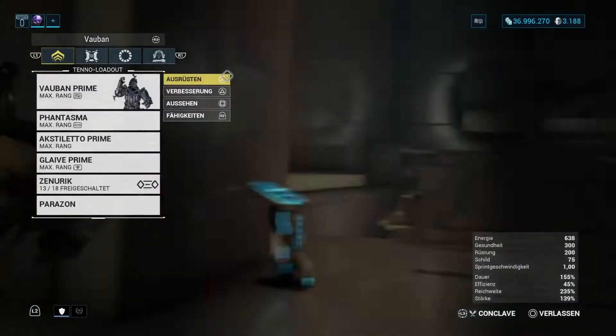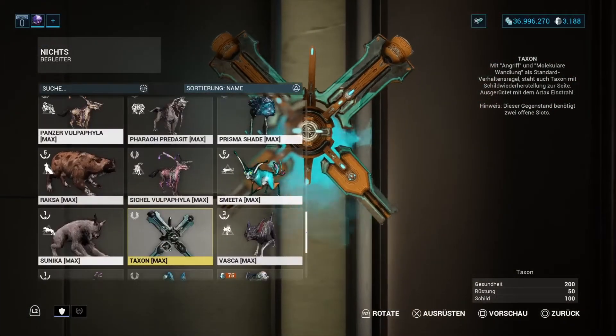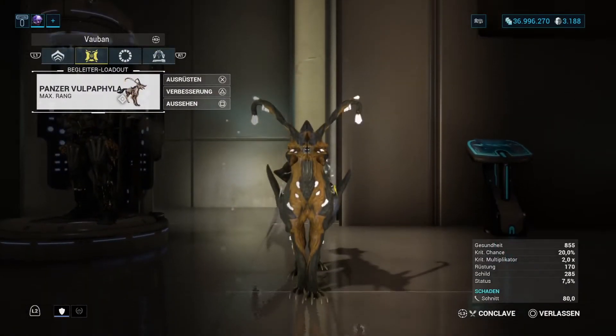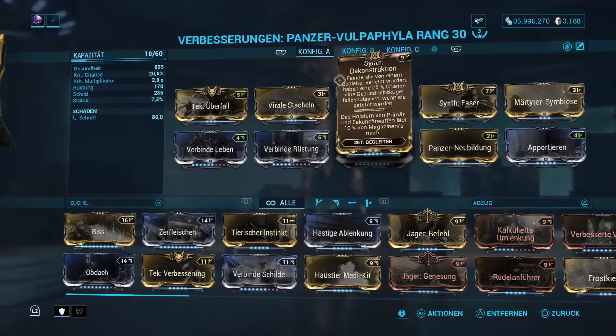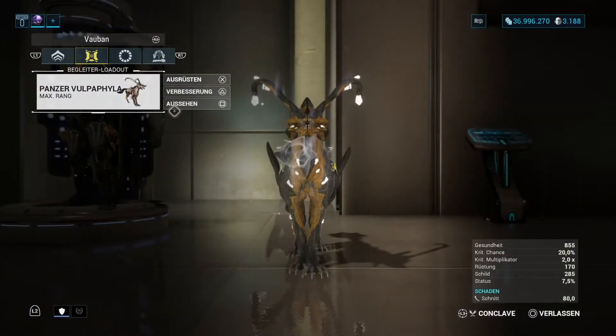Jetzt gehen wir hin und packen einmal eben schnell den Begleiter rein. Ich hatte ja gerade schon gesagt, die Synth-Mods brauchen wir hier ganz einfach wieder, damit Gleichgewicht funktioniert. Ihr könnt sie euch auf Fortuna bei den Missionen einmal fahren. Hier habt ihr die beiden, und mit den beiden funktioniert dann wie gesagt Gleichgewicht. Geht die Umwandlung dann leider nicht.